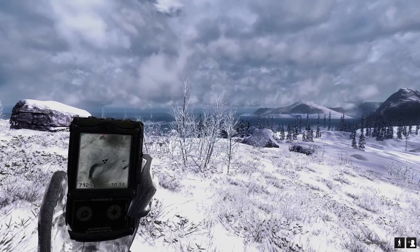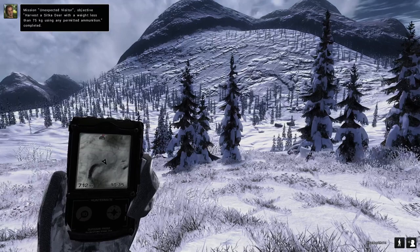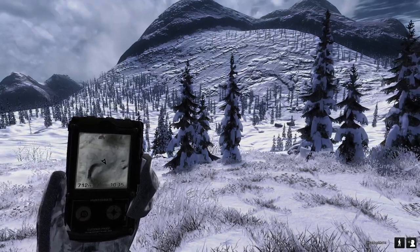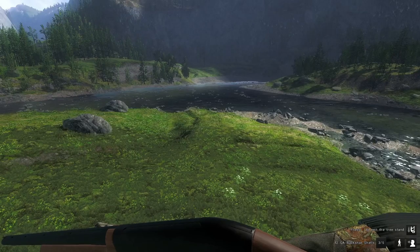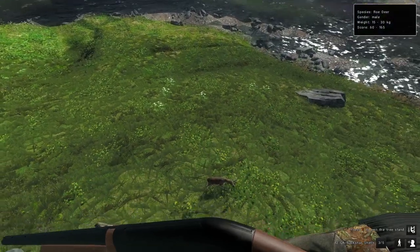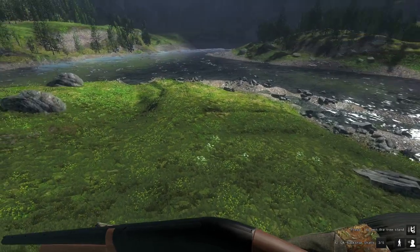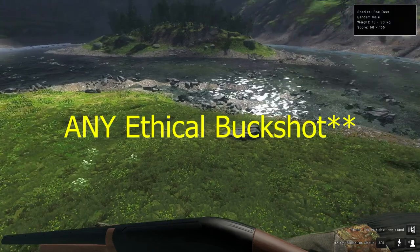The next mission is to harvest a fleeing roe deer using buckshot at 100% harvest value — that one should not be hard at all. We will be jumping over to Valdeboa for that. The third mission for the easy set is to harvest a roe deer buck at 100% harvest value while it's fleeing with 12-gauge buckshot.